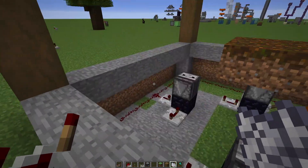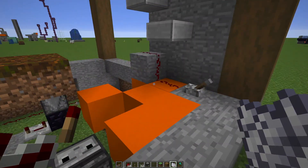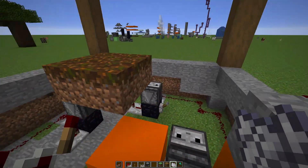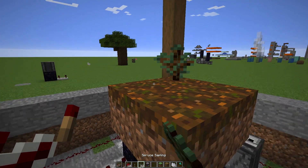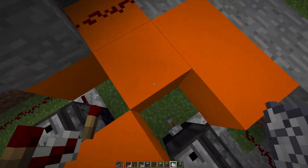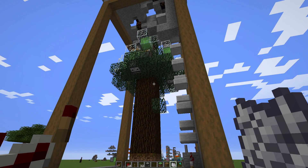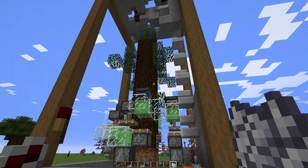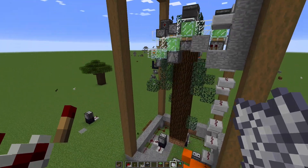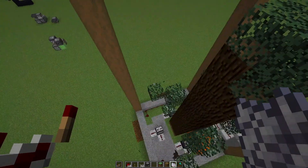If you install some kind of hoppers underneath — I haven't done it because this is a flat wall — you can of course install hoppers underneath. I'd probably make a minecart with a hopper going around underneath it all. That's one way of using it. Then you just go back, plant four new saplings, and then another tree.